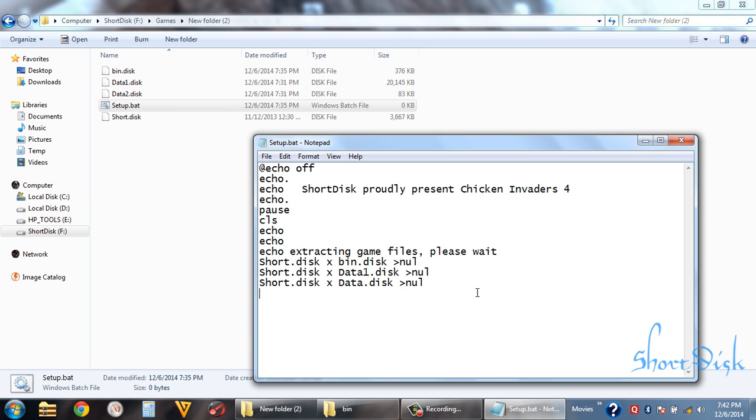So that's all for decompressing. Now we have to delete the used files. We use 'del' to delete files — 'del bin.disk', 'del data1.disk', 'del data2.disk'.